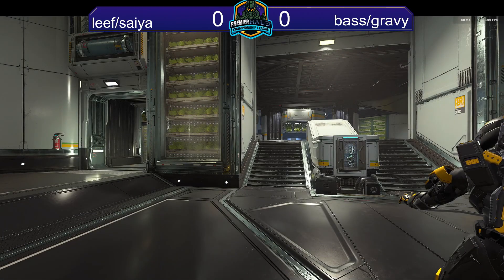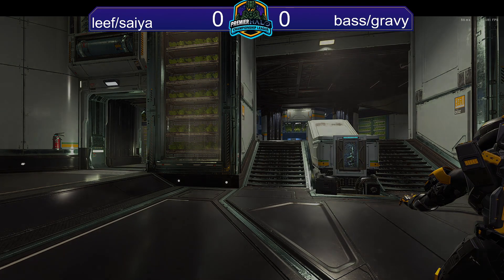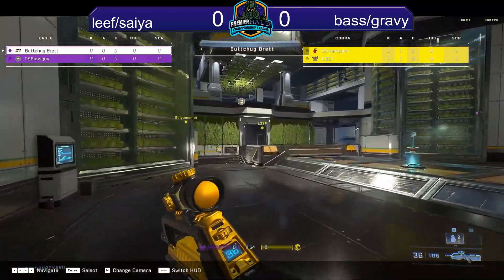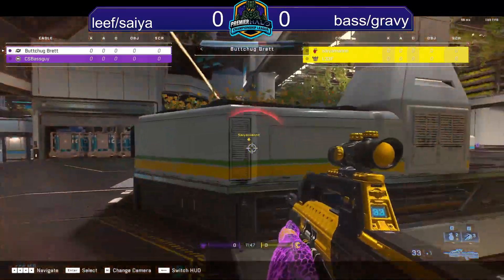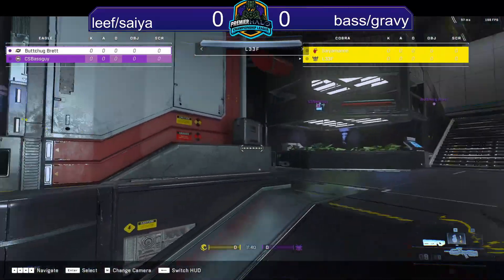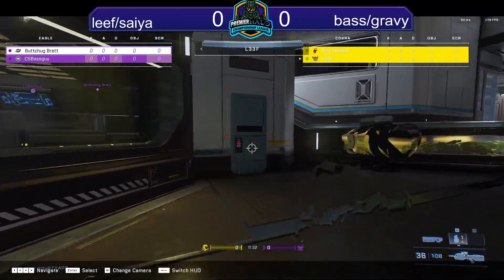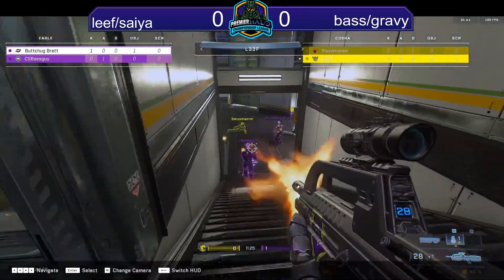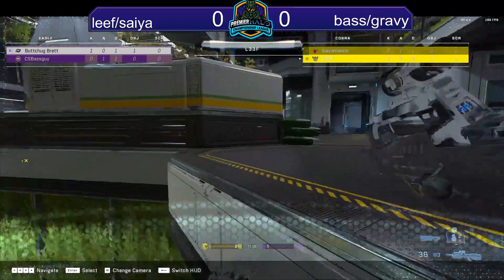Seven-three is the score line — Leaf and Seah are up by four, so Gravy and Base Guy can take a breather and come back into this one. There's a note that Brett is an Onyx player who's been grinding ranked and coming along well. Leaf has camo and pushes up the right side, then elects to go middle. He sneaks up on Base but the heat wave doesn't connect — he does clean up the double kill to go two-one in that exchange.